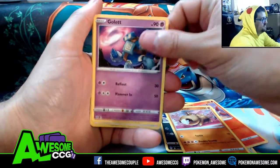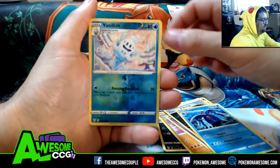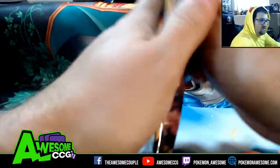Hippopotas, Galarian Ponyta, Powerful Energy, Toxipex, Vanish, and a... Assault. Zero for two so far.